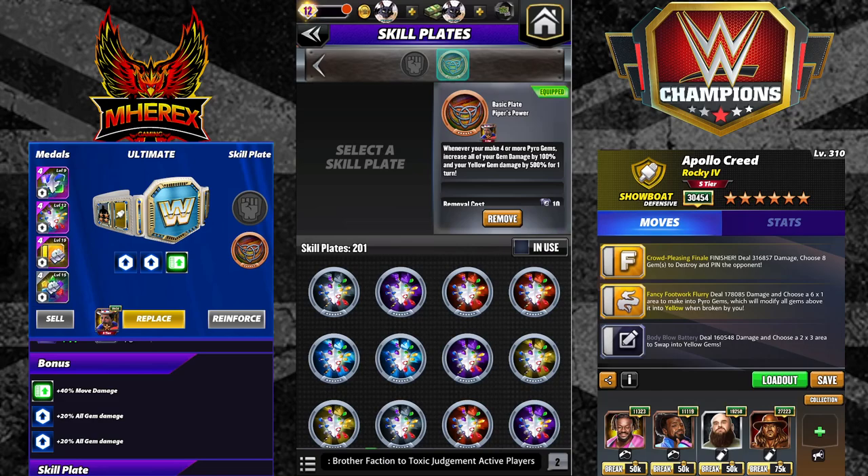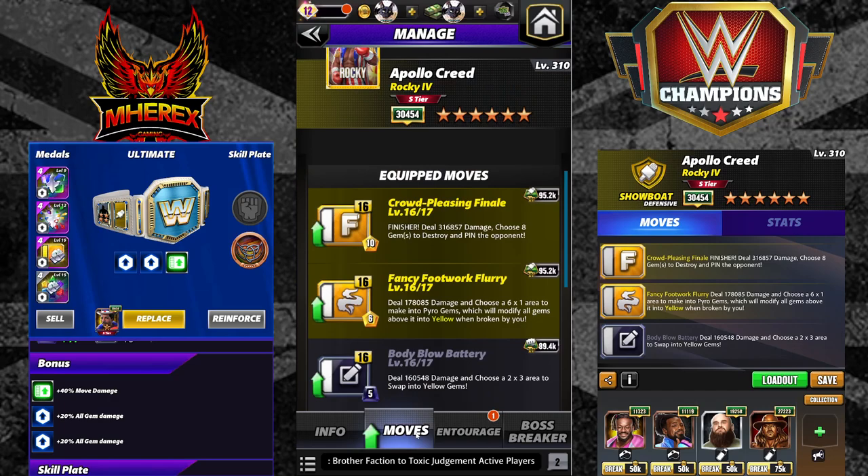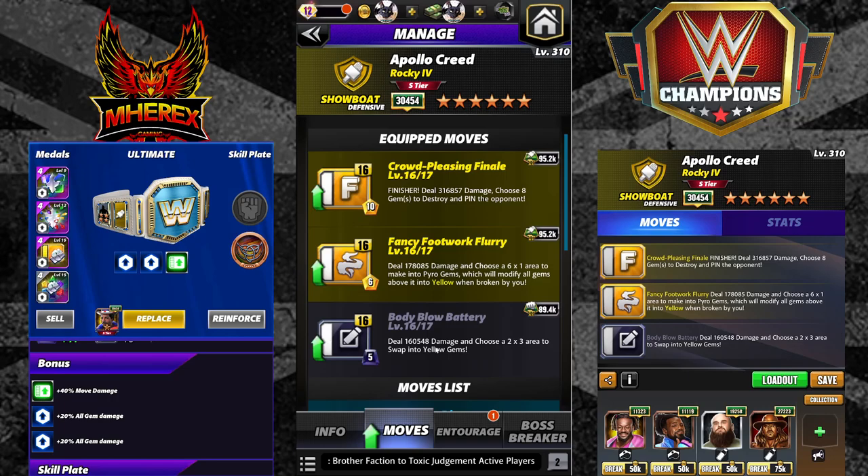We're gonna do Body Blow Battery — 5 MP, black, deal 160K damage, choose a 2x3 area to swap into yellow gems. Fancy Footwork Flurry — 178K damage, choose a 6x1 area to make into pyros, all gems turn yellow, 6 MP. Crowd-Pleasing Finale Finisher — deal 316K damage, choose 8 gems to destroy, pin the opponent.